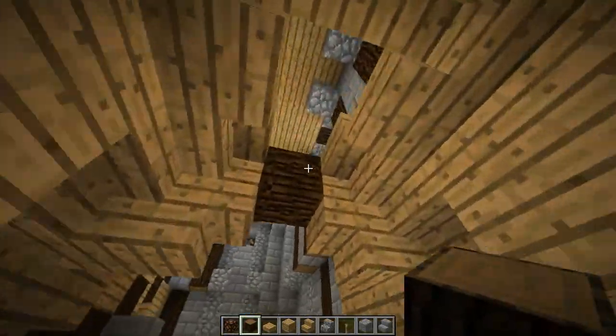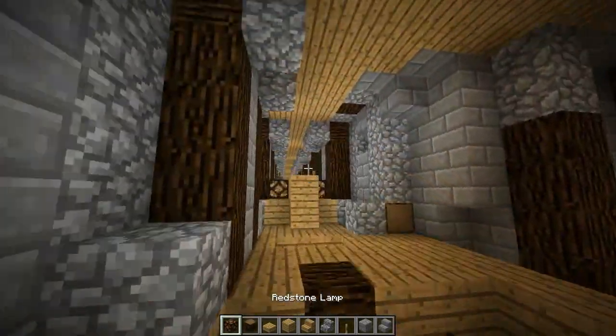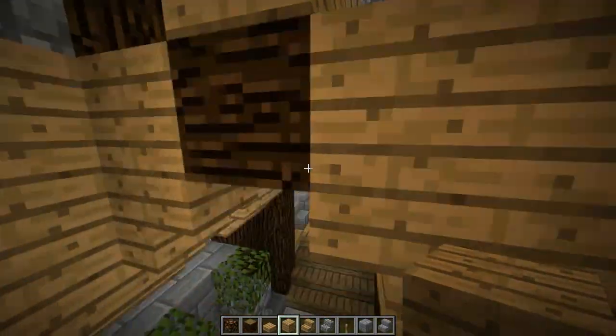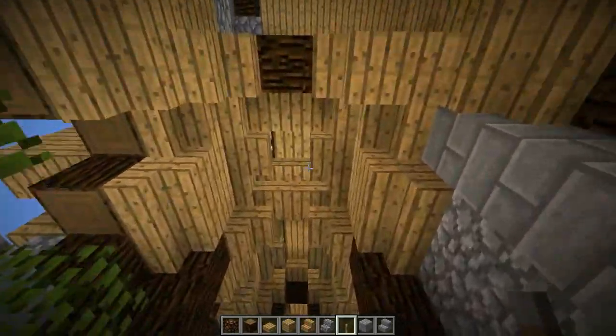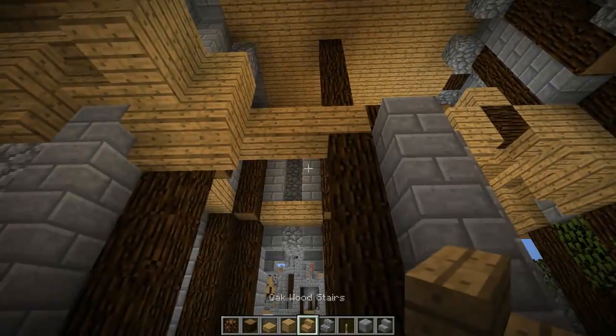Over here on this side you want to put down an oak wood slab like so, and then on top we can put down lamps on top of the stairs and oak wood planks all in between those. Ta-da! We can turn those lamps on. That's one little section done, let's move on to this side.